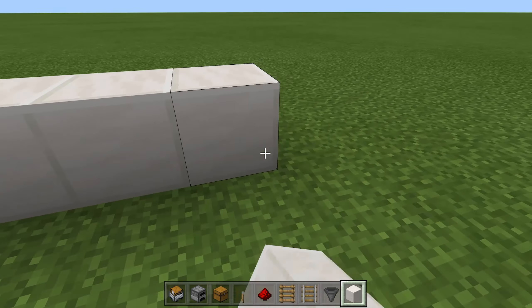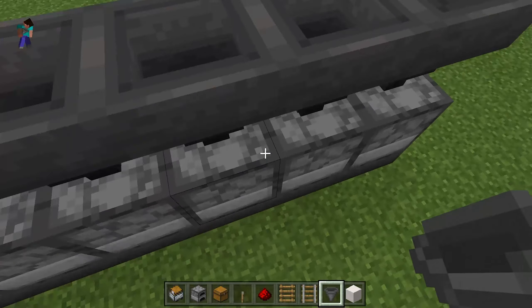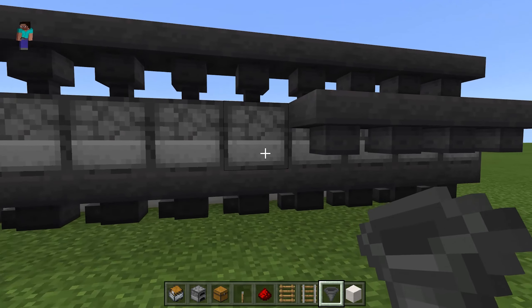Now you're going to want to place 10 furnaces on top of these hoppers, with hoppers on top of them too. And then also some hoppers onto the side.